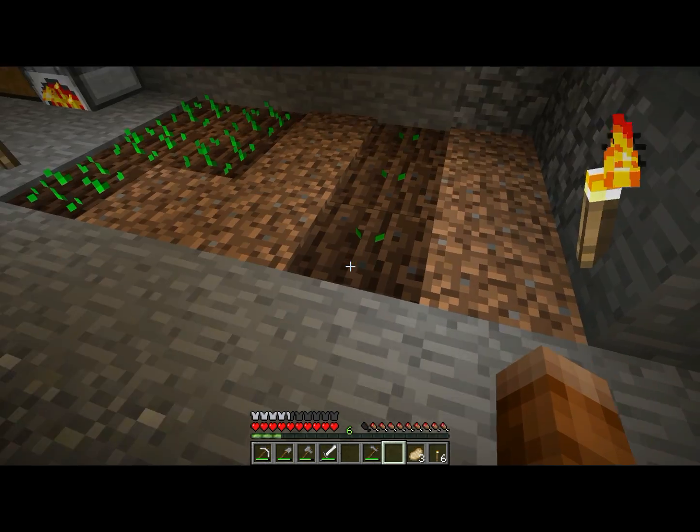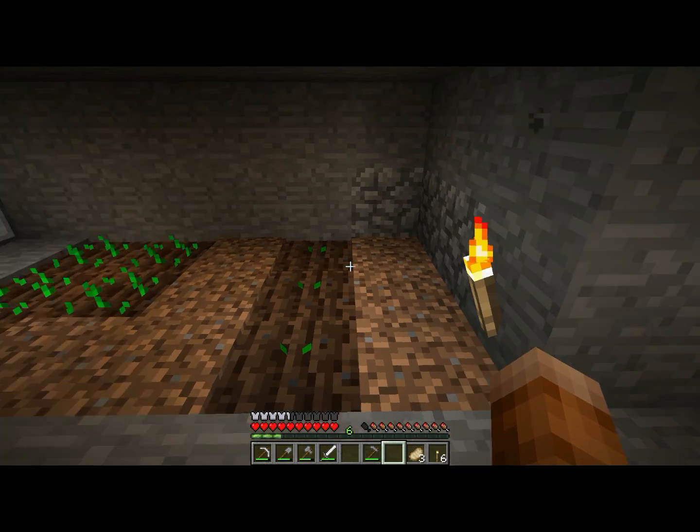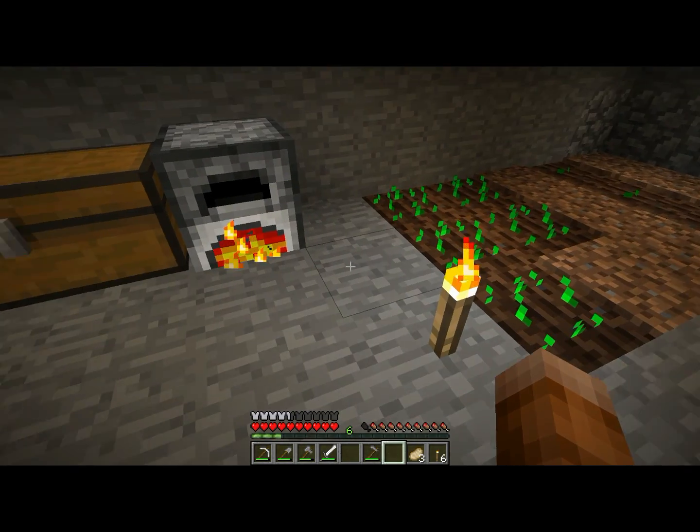For the melons to work, I can't really grow anything on either side — they need space. This will grow a little plant, and then the melon will pop off on one side or the other. But there we go — we've got our little starter farm started.